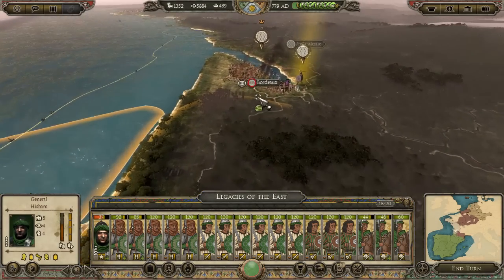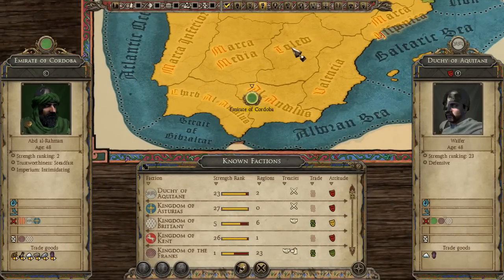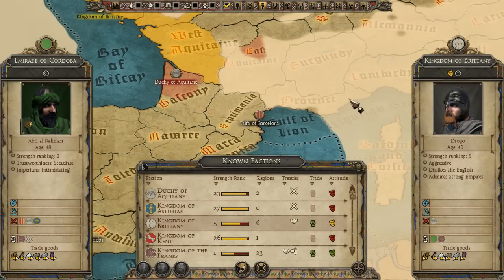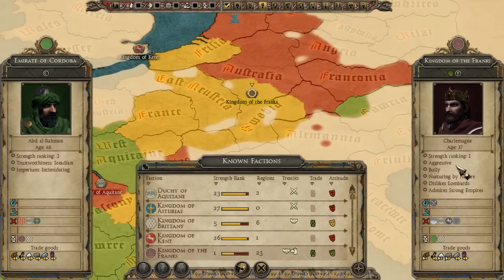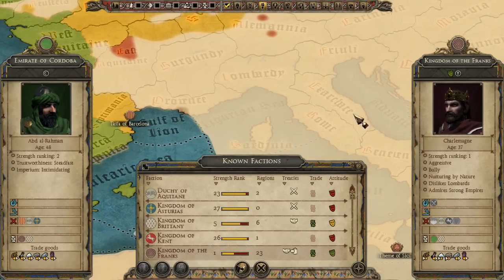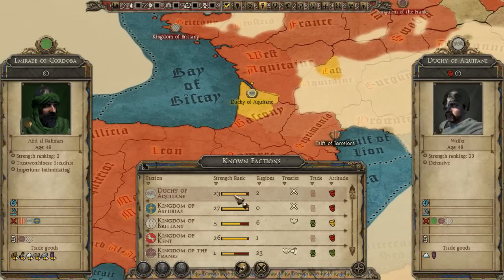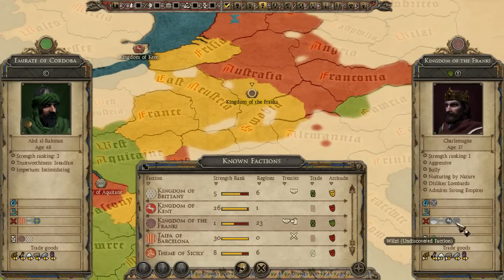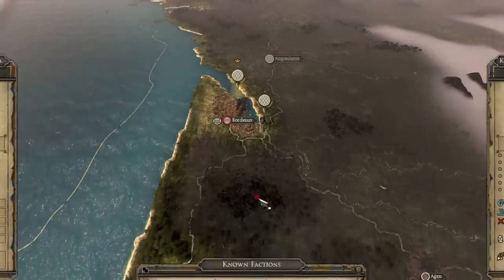We have stuff to deal with now. How does Brittany feel about the Franks? They're trading with them. Who are the Franks friends with? They're allied to the Papal States. They're at war with Aquitaine — we knew that actually — and at war with Whittlesea and Westphalia up north. We don't really have anything to do up there.